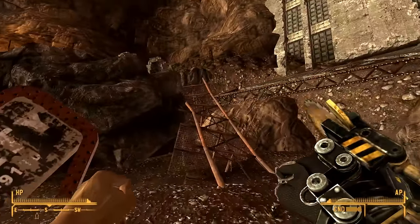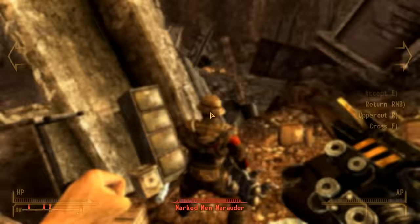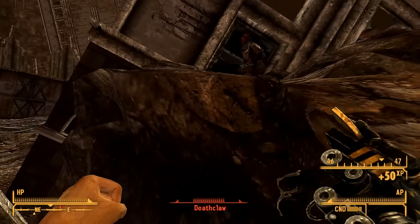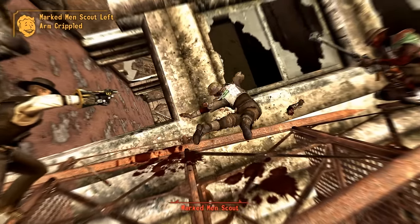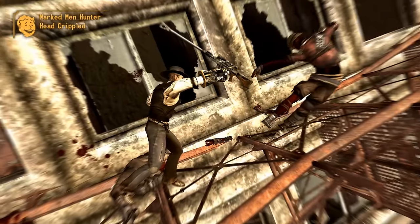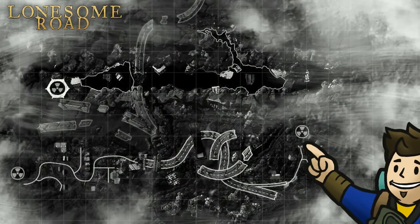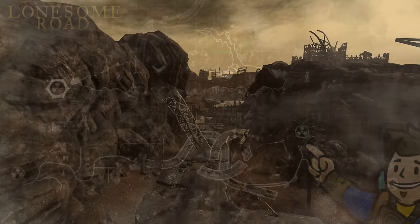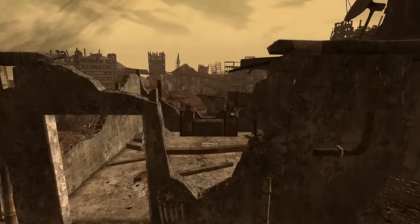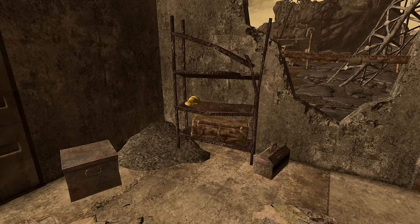Did I mention this thing also ignores armor? This thing ignores armor. I think enough selling points have been stated for the Industrial Hand — it's incredible and in my personal top three. There are multiple locations to find it in the Divide, in the Lonesome Road expansion. The soonest and easiest way is getting to roughly the halfway mark at the Ashton Silo entrance — this is the sequence where you accidentally fire a nuke. Turn around from that terminal, and there will be a footlocker on a set of shelves. Inside that footlocker should be your Industrial Hand.